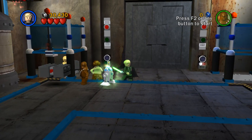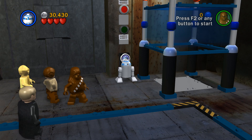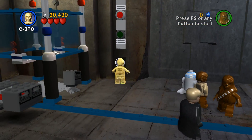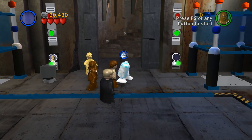Now we have the whole squad here. We're going to move over to R2 so that we can activate this one, and then same thing with C-3PO on the other side. Come on, buddy — you got it. And we're good to keep moving.